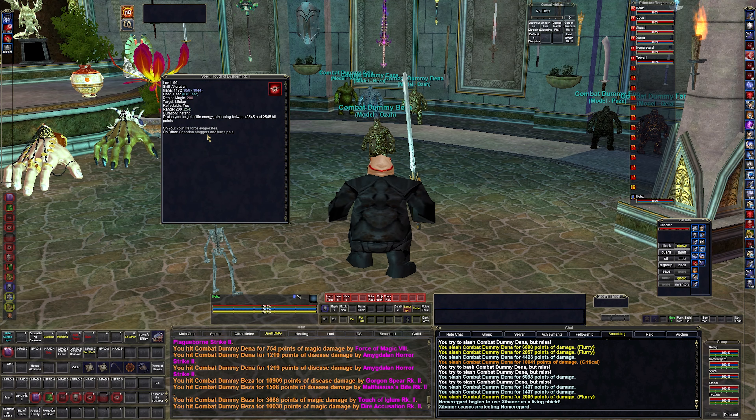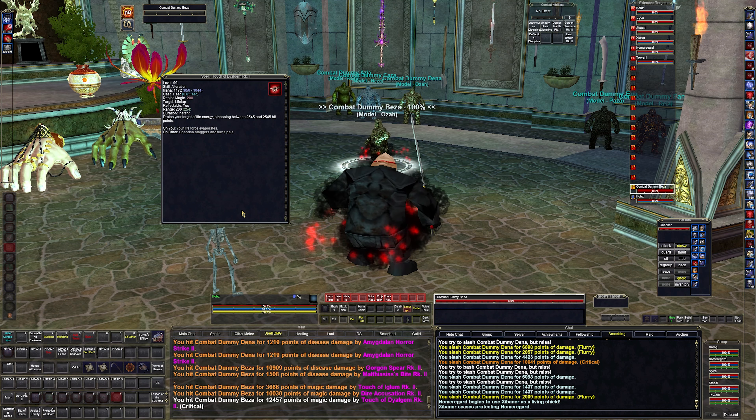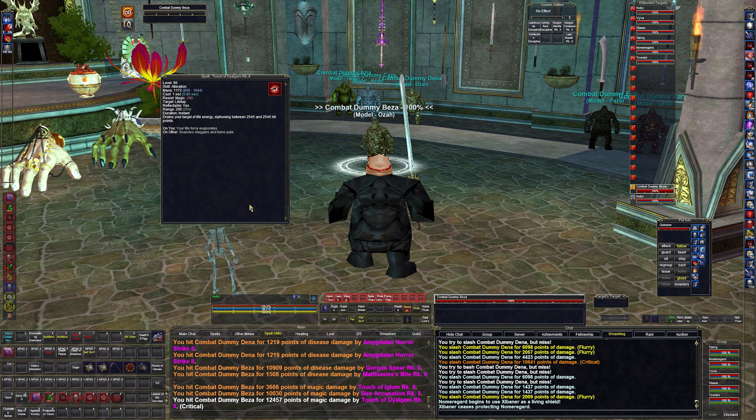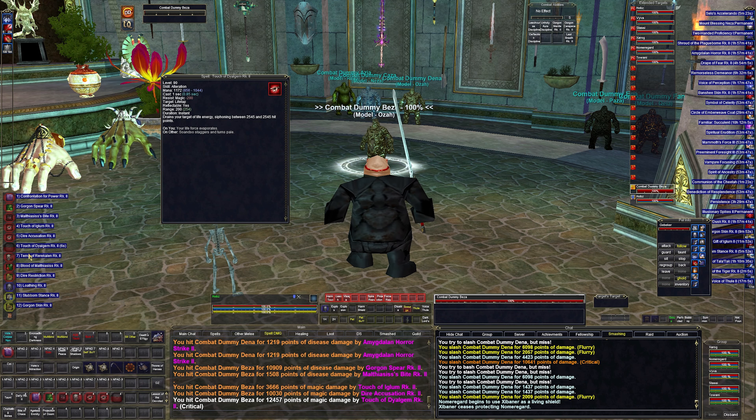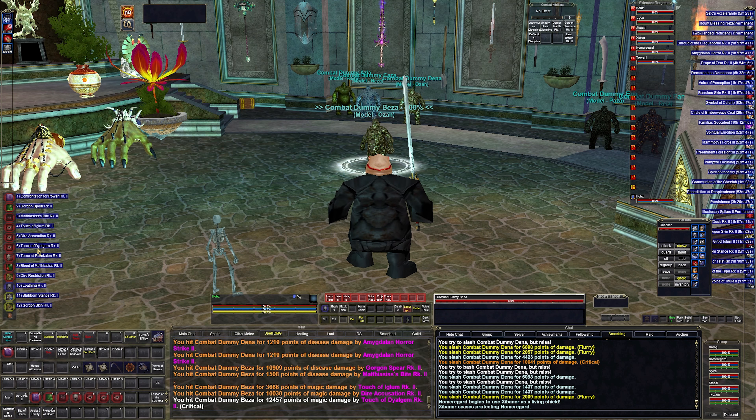Then I have Touch of Daiglem — another life tap that does 2,500 damage. You'll see I do a lot of life taps on the Shadow Knight, and I think that's how you're supposed to play it. It just makes things so much easier. It's got a nice cooldown so you can't spam it, but it's there.